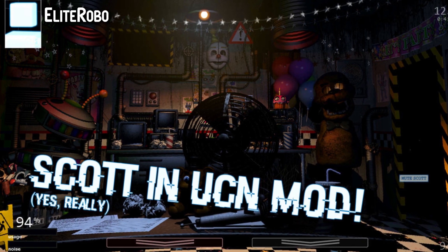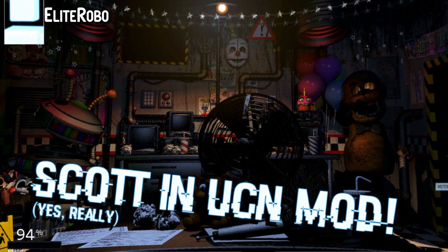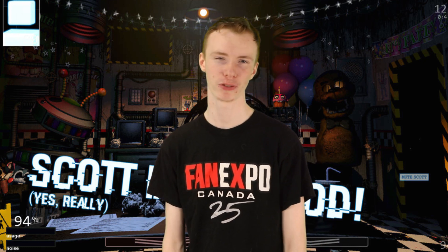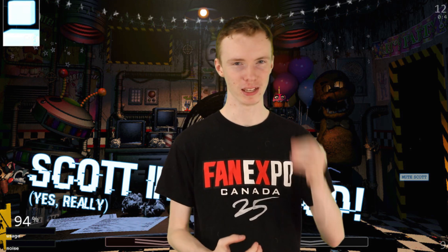Number 10: Scott Cawthon. Scott Cawthon is in Ultimate Custom Night - well, not normally, but you need to install this mod for it to work. This mod, along with most of the mods on this list, comes from Elliot Robo on DeviantArt, which is honestly the last place I expected to find Ultimate Custom Night mods. Scott in this mod replaces the Phone Guy. It's not really scary in the normal sense, but rather because of the sheer implication that Scott being present in his own world would create.